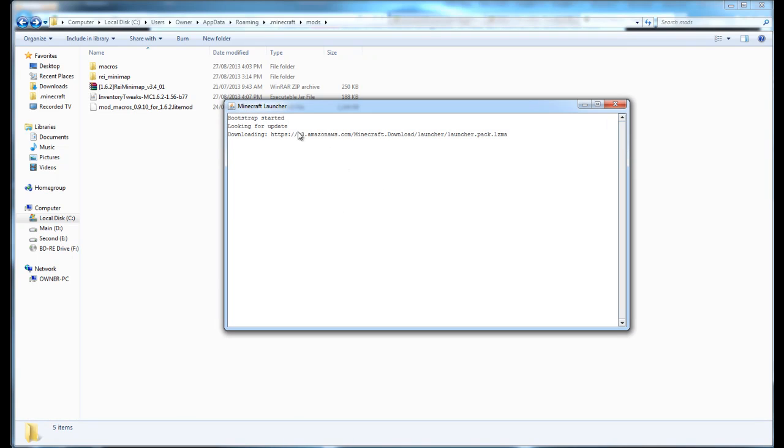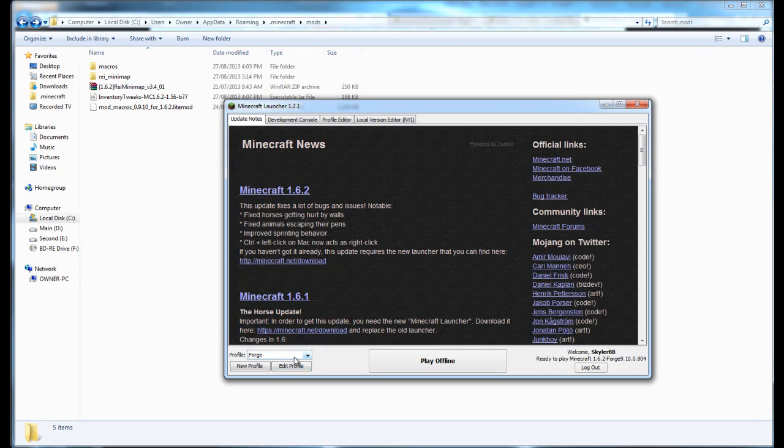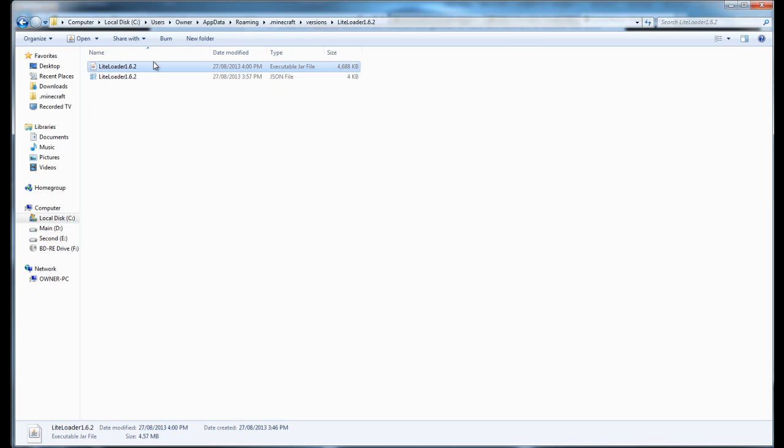Launch your Minecraft launcher and go to Profiles. If you've got Forge and normally use the Forge profile — don't use that. Find your LiteLoader profile instead, because LiteLoader will then load the Forge profile as a second one at the same time. Also, if you've got OptiFine, you need to put it into your LiteLoader version's mods folder, not the Forge one.